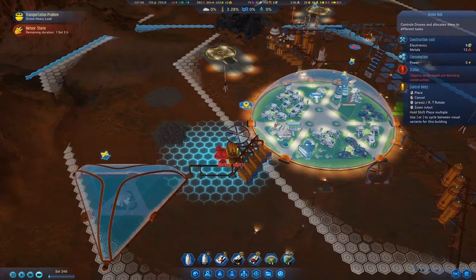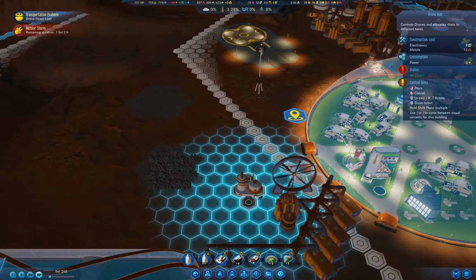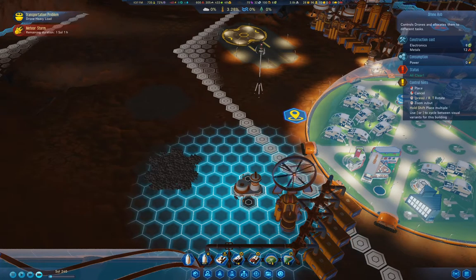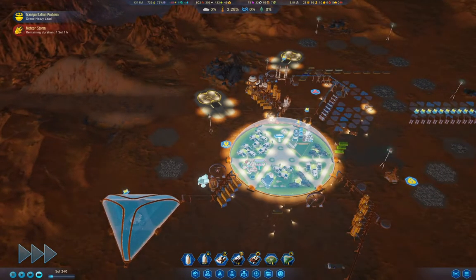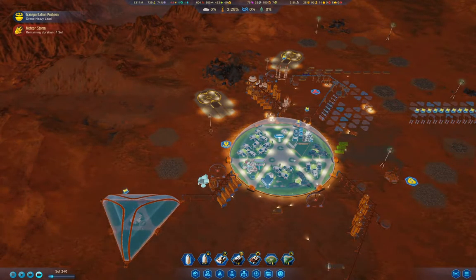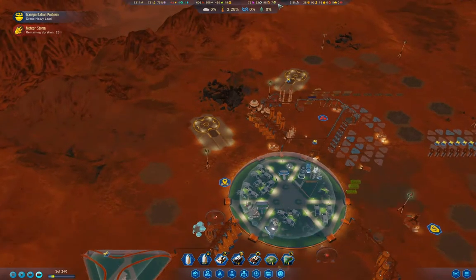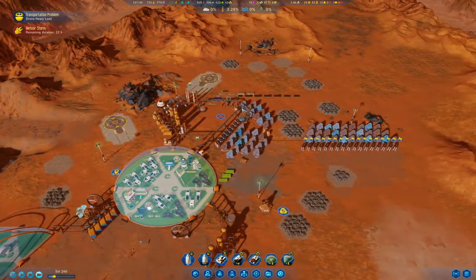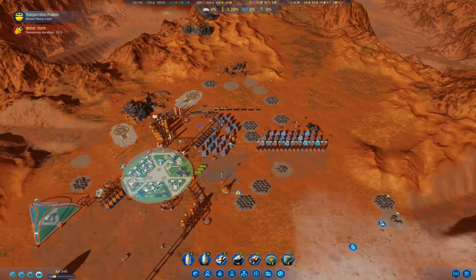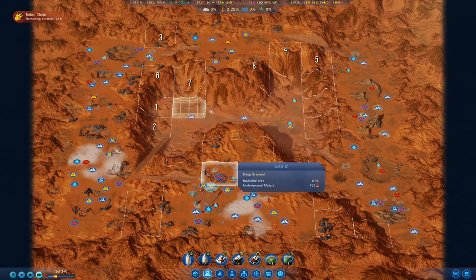I'll chuck another drone hub over here. If I chuck one over there, then we should have plenty of drones. Having enough drones spread out in enough places - now that we just need to build them and don't have to maintain them, we can chuck up as many as we want. We haven't had any anomalies from meteors yet in this meteor storm.